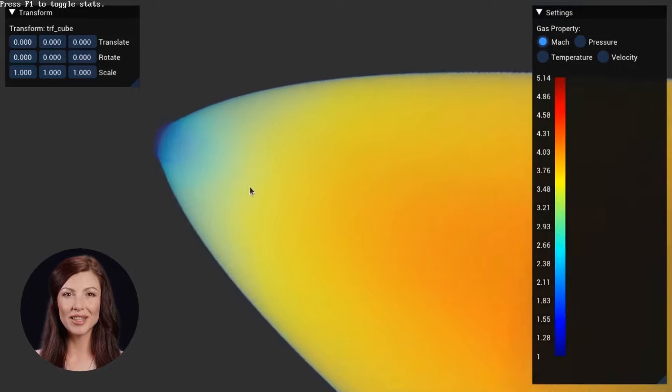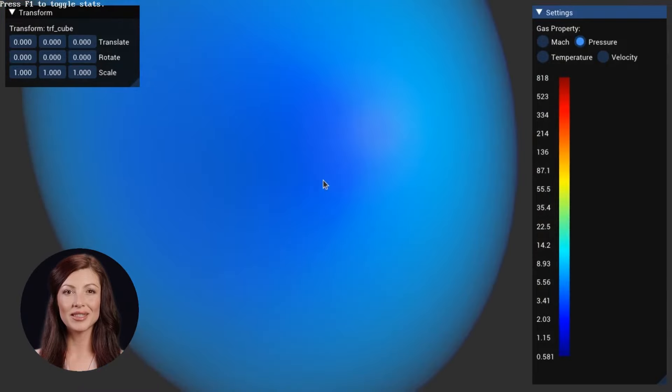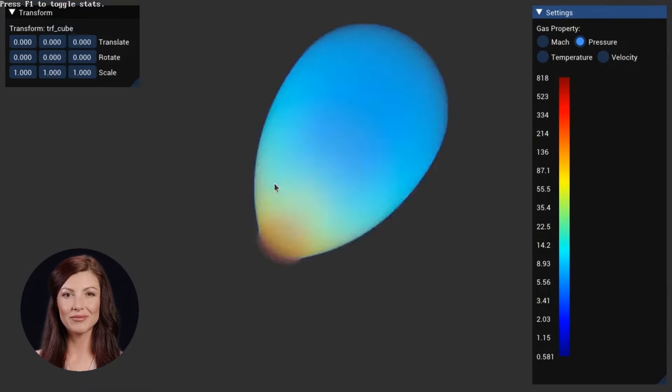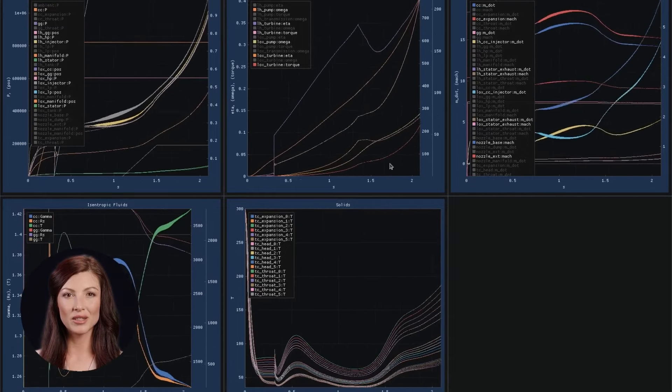Hi, Miko Rocket Simulator is a realistic physics game where you play as an intern rocket scientist working for Mechadyne. You'll learn how to design, build and test rocket engines to accomplish missions.